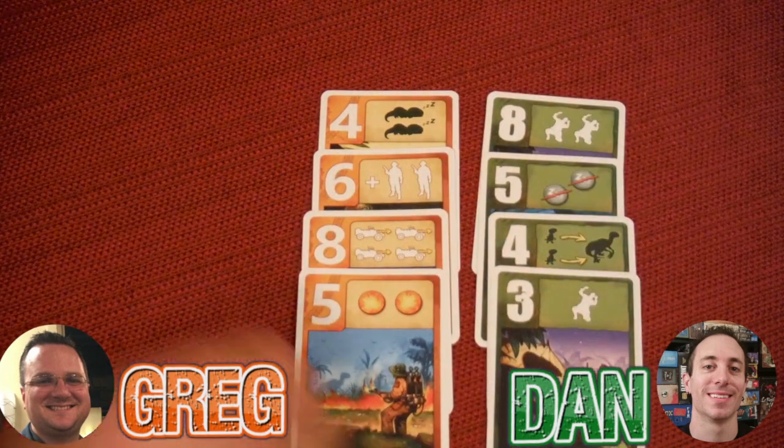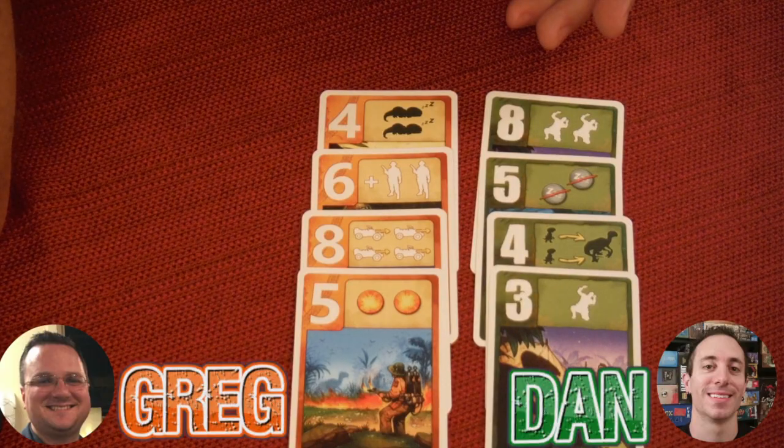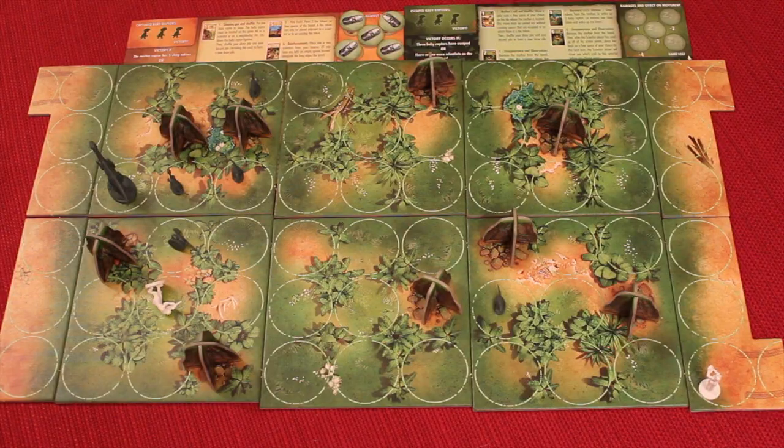I'm going to frighten a scientist. See ya! Two actions — oh, you're so scared. Well, it's surrounded by four raptors. You get two actions. I don't think I'm going to use them.